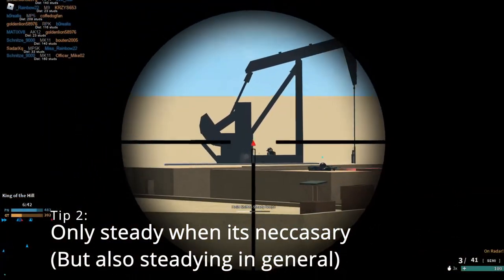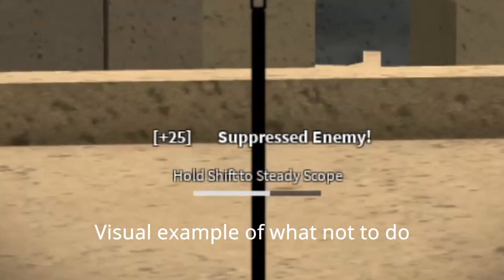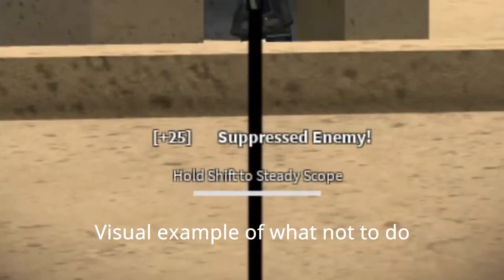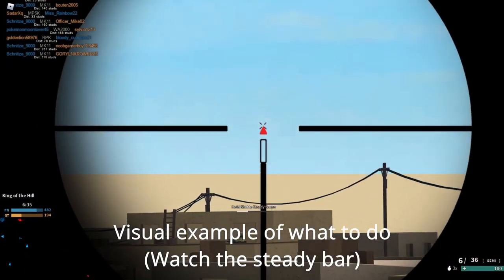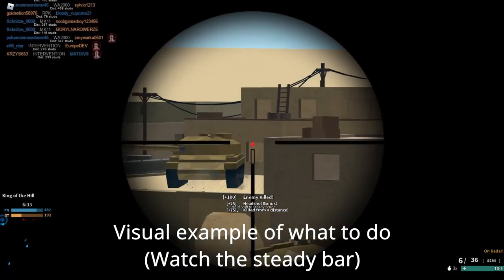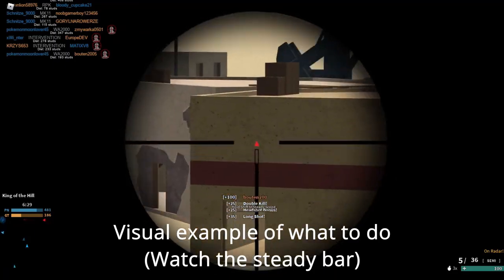Second is only steadying right before you shoot. Many people have the habit of steadying as soon as they scope in, using up the entire steadying bar before they're even ready to take the shot. Lower-rank players especially may not have realized they can steady their sight rather than just letting it wave around on their screen.